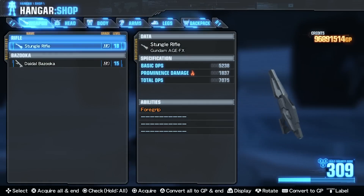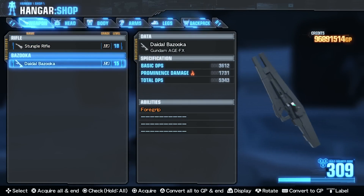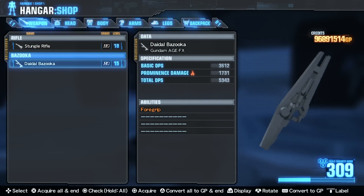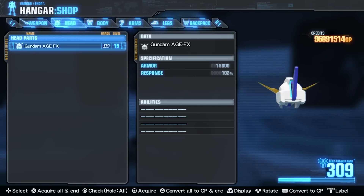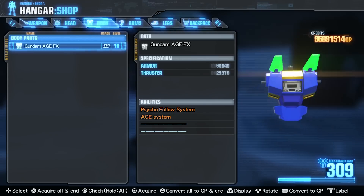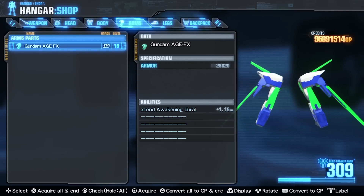Both the Stungle Rifle and the Daedal Bazooka have Foregrip, which increases ranged weapon burst ability by 25%. The body has Psycho Follow System, which increases cancelled EX action damage by 10%, and the Age System, which extends Awakening Duration by 2 seconds.